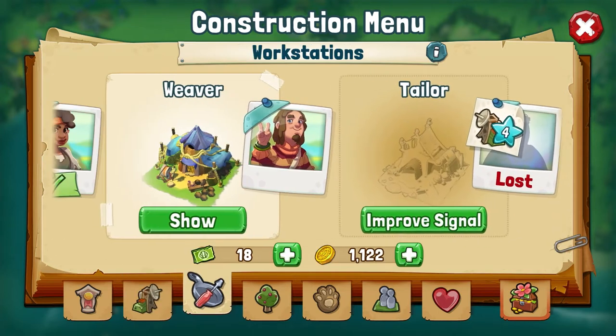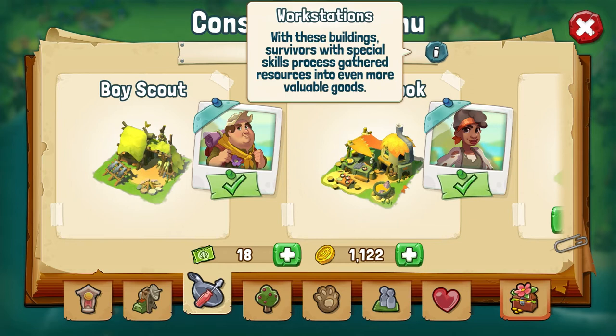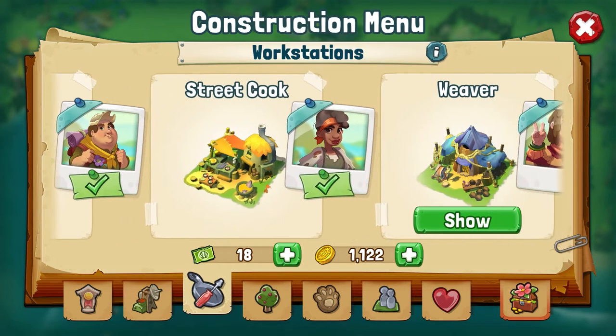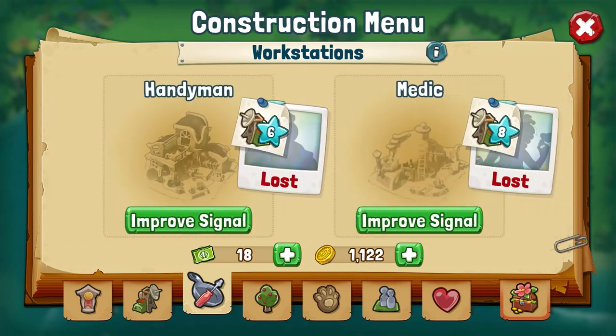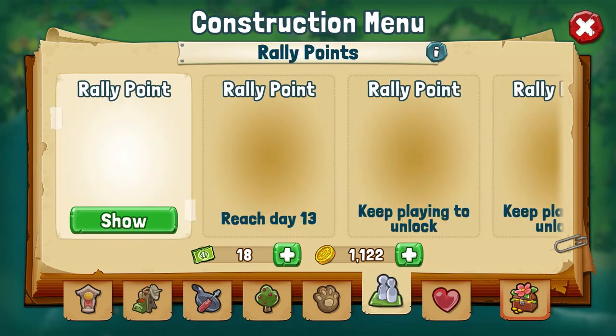In the third tab, we can find the workstations, which are the production buildings dedicated to all the specialists we rescue on the world map. As you can see, there are many of them. And then we haven't even mentioned the cultivation, animal habitats, rally points, pet feeders and decorations yet.